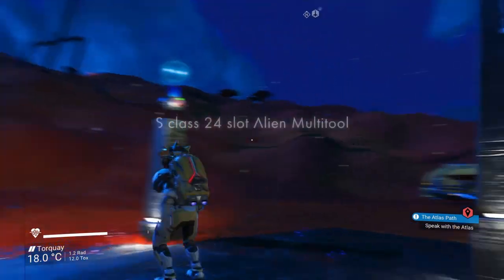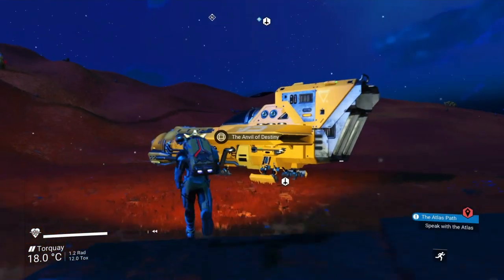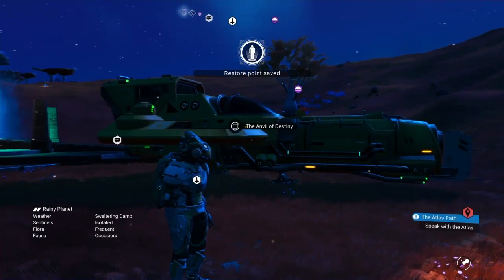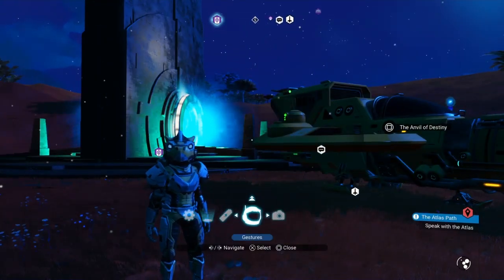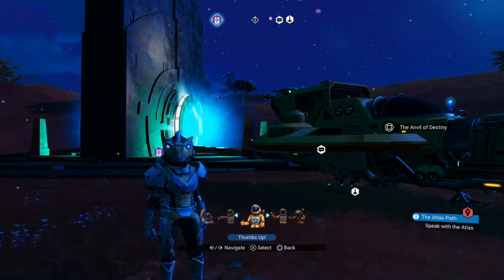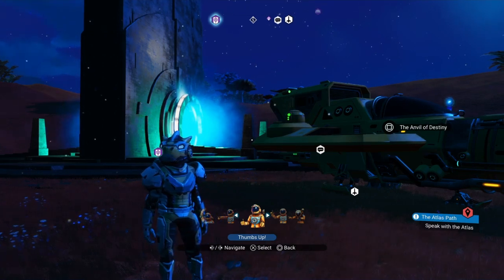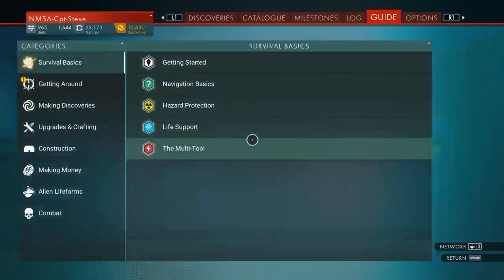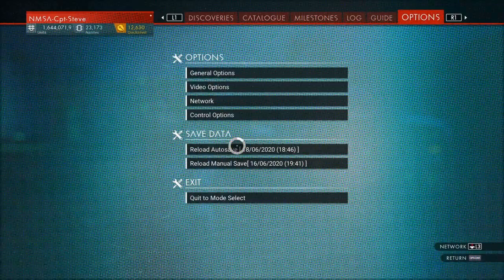So you've got to do the reload for the S-Class multi-tool. You just jump into your ship and back out — that creates a save point in this area from the opposite side of the portal — and then we should be able to reload, come back, go up to the station, and find the alien 24-slot multi-tool there. Let's do the reload. Options and reload. Excellent.